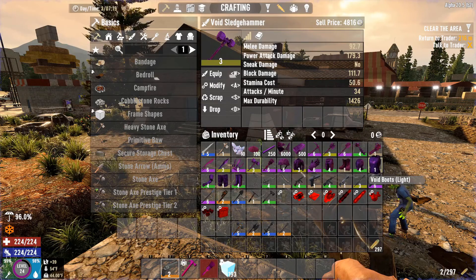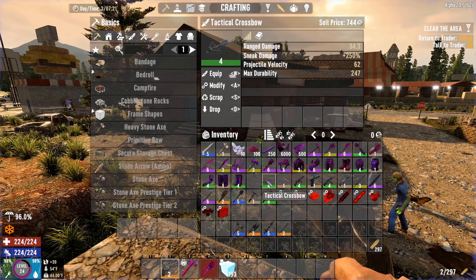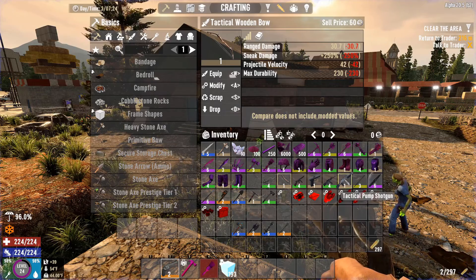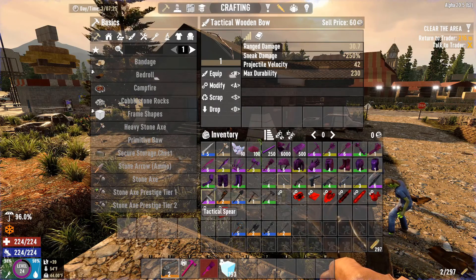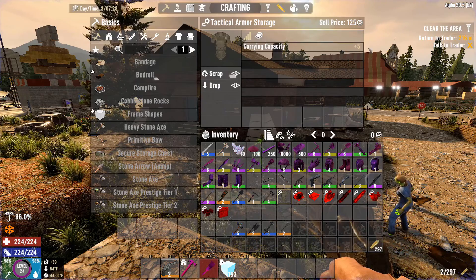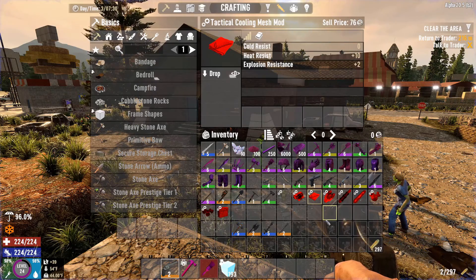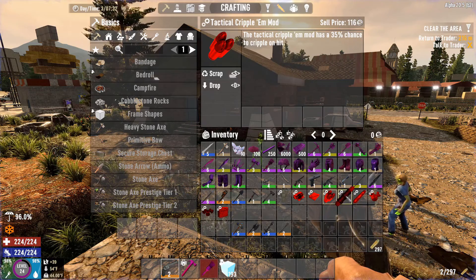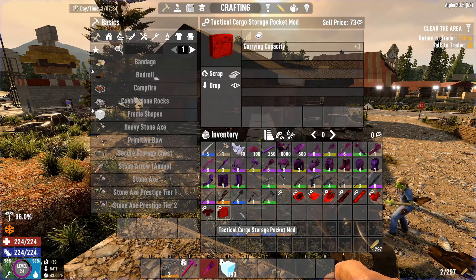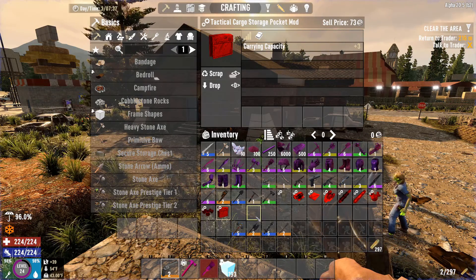There aren't a lot of void guns, but there are some armor sets — a military set and a steel armor-like set with decent stats. In the ranged category, there are tactical versions of most weapons: a tactical crossbow, wooden bow, SMG, pistol, AK, and pump shotgun. There are also tactical armor mods — one gives carrying capacity plus five, another gives better cold resistance and explosion damage, another gives heat resistance, and the pocket mod gives plus three as opposed to the normal plus two.